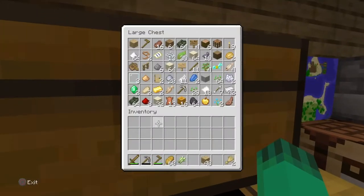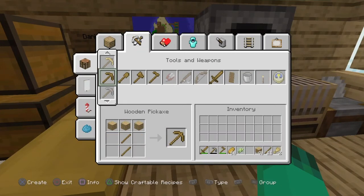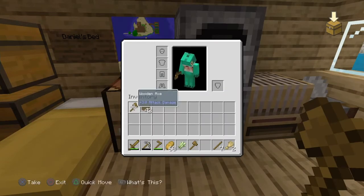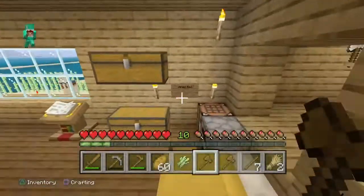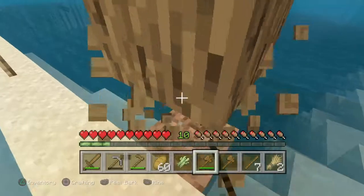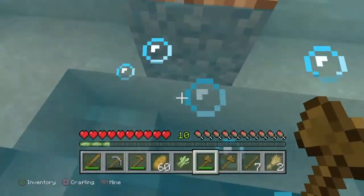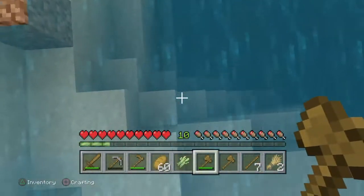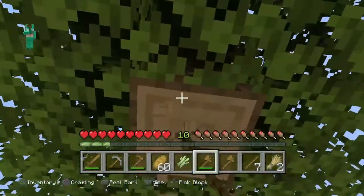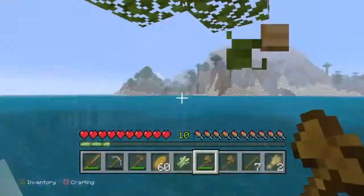Let's see the village. I don't see it... another village — probably there's wheat growing and an iron golem. This is a different village I found — a mini village. Another village?! You're joking — oh my god, it's growing potatoes!